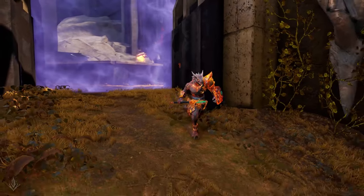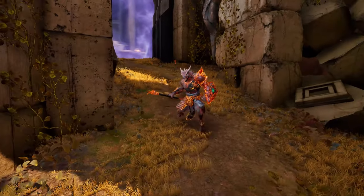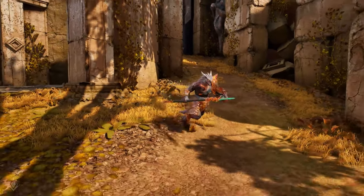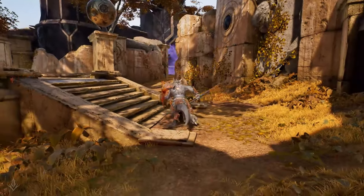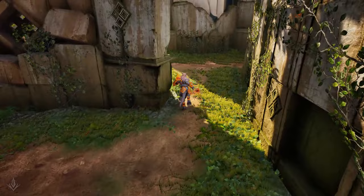Zarus is an insanely powerful offlaner and jungler with the right amount of practice and items. With his ultimate able to stack physical power throughout the game, this build focuses on maximizing his health, damage, and general tankiness to make him a roaming powerhouse.